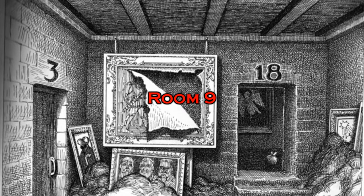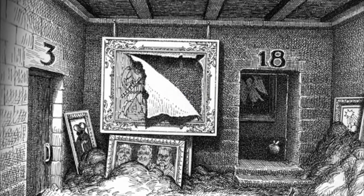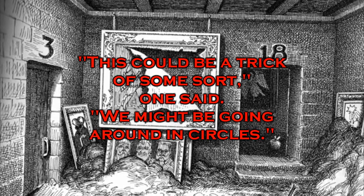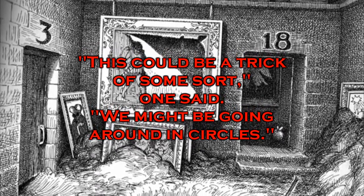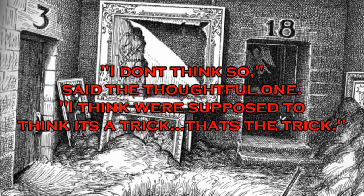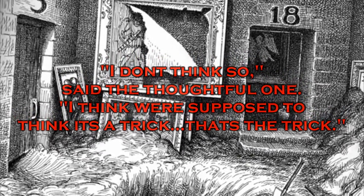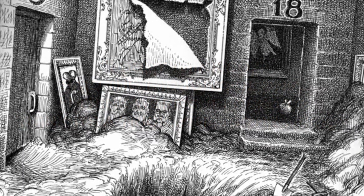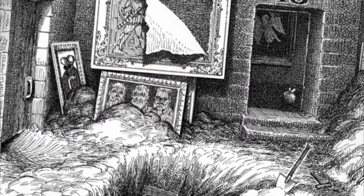Room 9. Let's start with the text under this picture, specifically these two lines: 'This could be a trick of some sort, one said. We might be going around in circles. I don't think so, said the thoughtful one. I think we're supposed to think it's a trick. That's the trick.' Note the word 'trick' has been repeated three times, indicating that the third door is the wrong door.